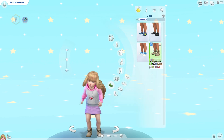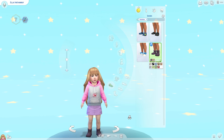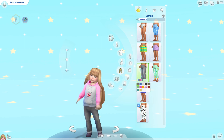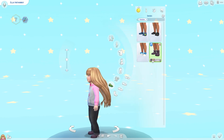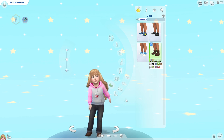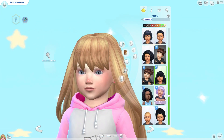Lastly we have those shoes - these are Get to Work boots retextured for toddlers. They probably don't go with the outfit she's wearing but they'd go with other outfits like jeans or shorts. If you want a hip toddler, get them to wear those boots.